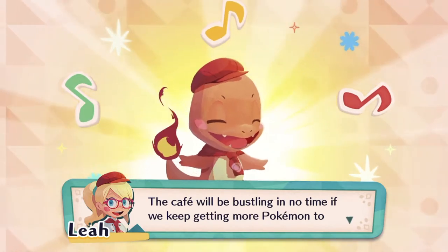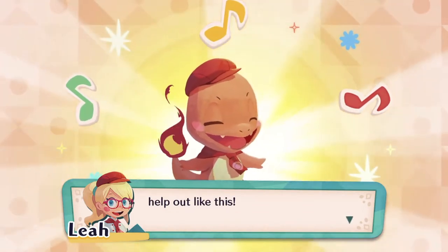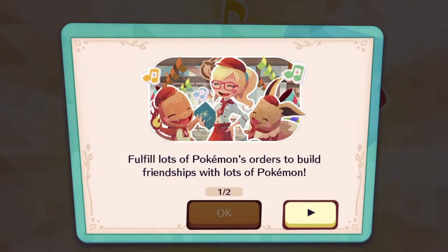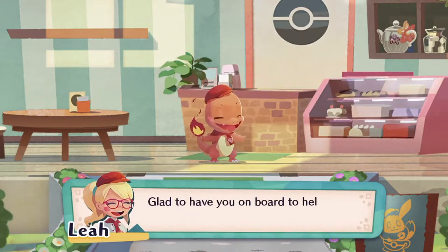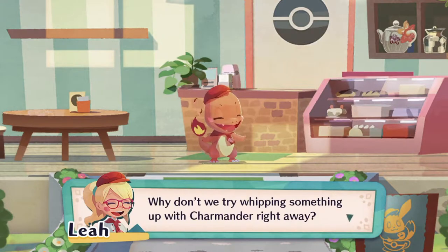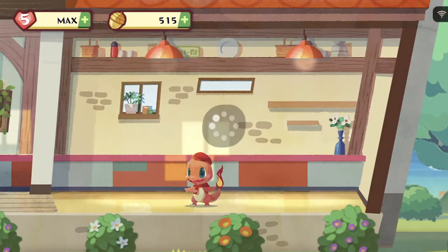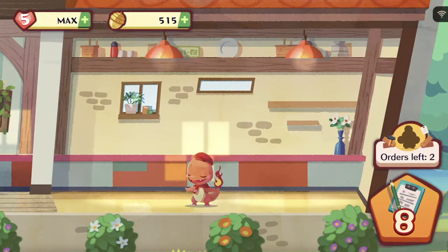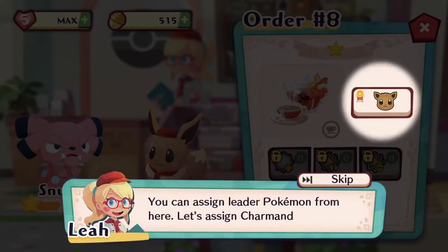I wish that they gave Charmander a different color arrangement for the uniform because he looks really red and orange. Oh well — uniform looks great! The cafe will be bustling in no time if we keep getting more Pokemon to help out like this! They are finally teaching us to swap Pokemon — you can assign leader Pokemon from here. Let's assign Charmander! Setting it as leader!